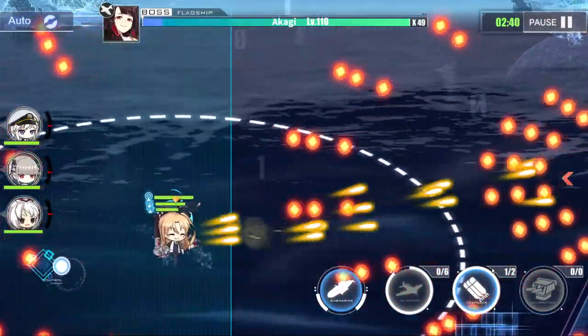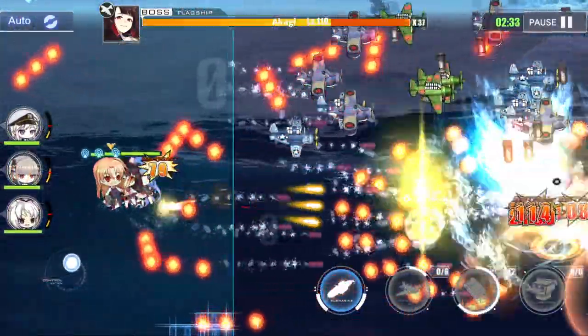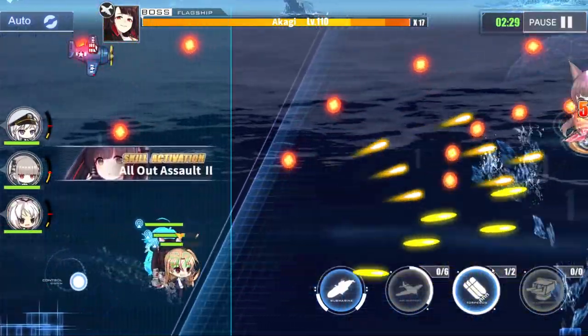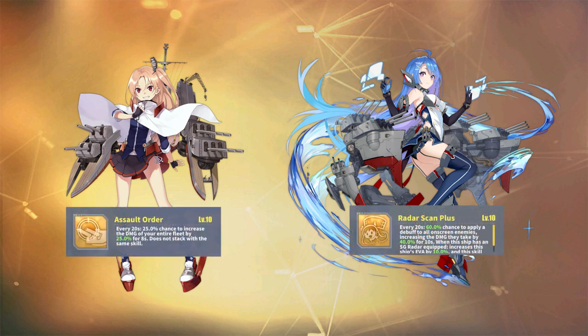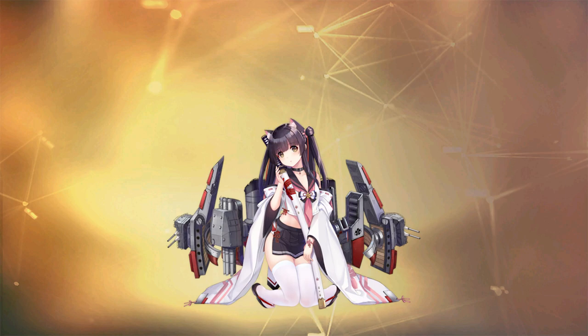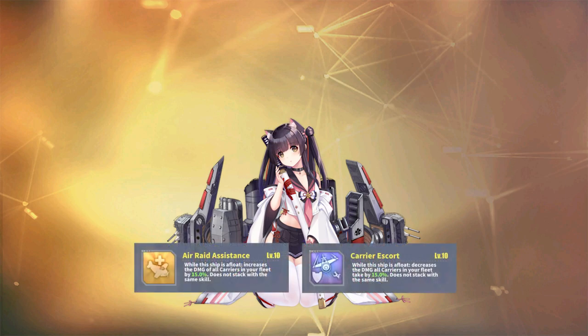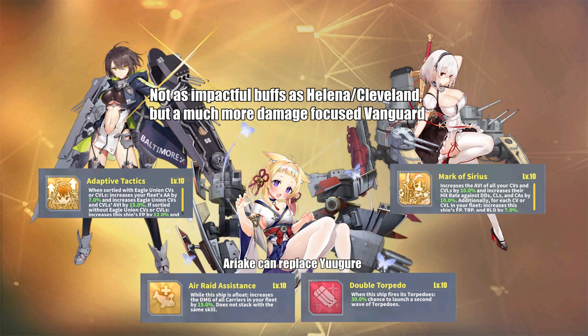Before we dive into fleet effectiveness, let's quickly talk about the vanguard. I don't have any set vanguards for this formation — you can use just about anybody. That said, Cleveland and Helena both provide seriously good support with their damage buffs. Just know that both are on a timer, so you may have to hold your airstrikes until their skills proc to maximize damage output. My other character I like using is Yugure Retrofit from the Sakura Empire. With her retrofit, she can buff carriers, giving them up to 15% more damage output as long as she's standing. You can find plenty more to add — like Baltimore or Sirius, if you have them.